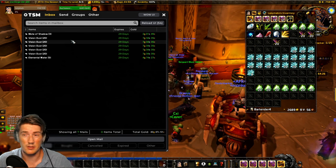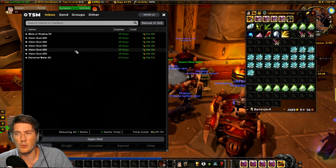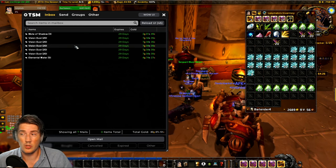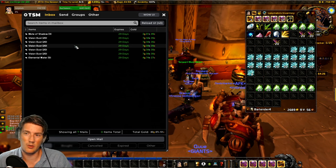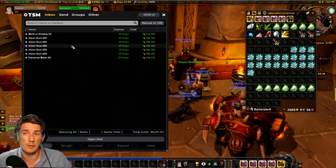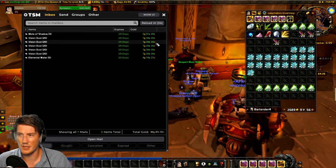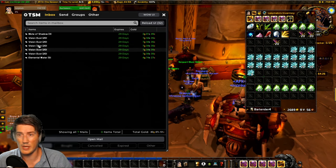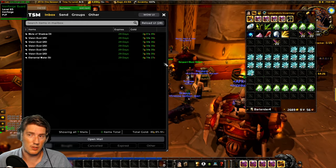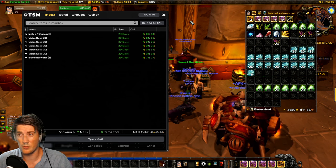Enchanting is going to be a lot better in Wrath from a gold-making perspective, because you can finally enchant vellums and sell your enchants. Which means that people who don't have the time to spend all day sitting in Orgrimmar to sell their enchants by meeting up with people — they're now going to want to get into that. So that's a great one. As you can see, we have some vision dust sales here, and I have a bunch of mountain silversage herbs and whatever. I just started buying again, so I'm a bit low on materials, but this works great.